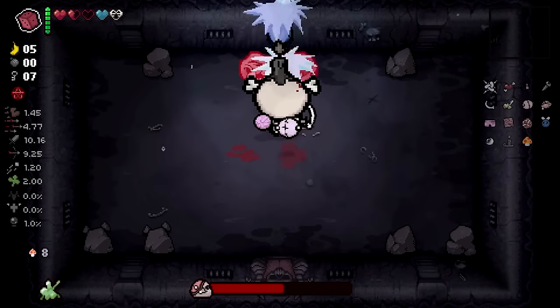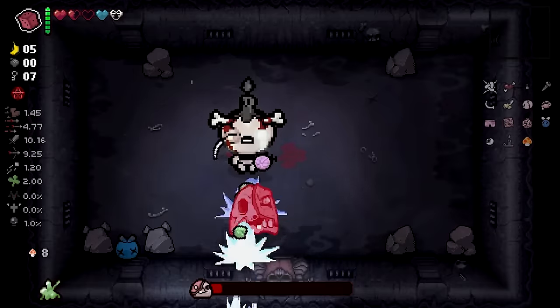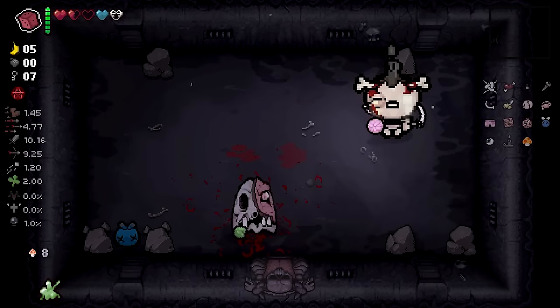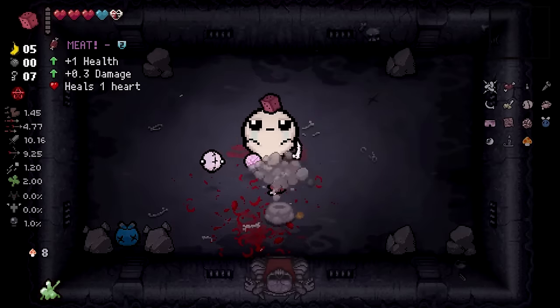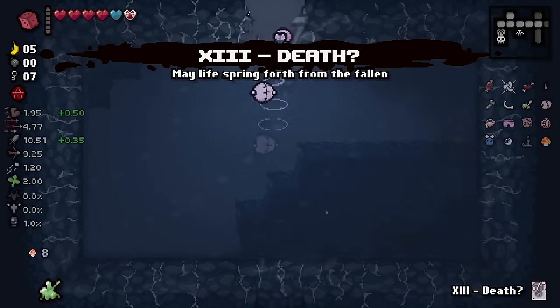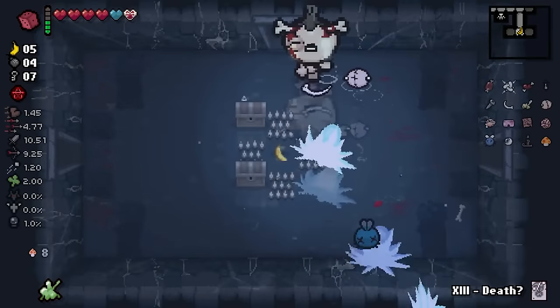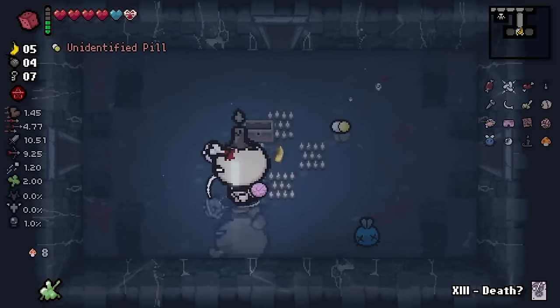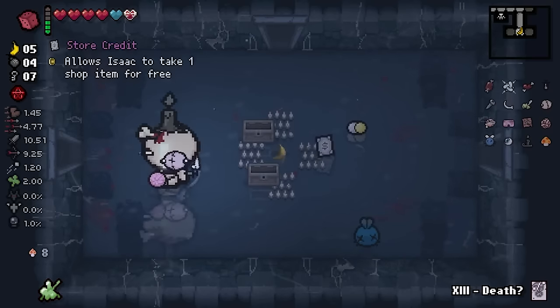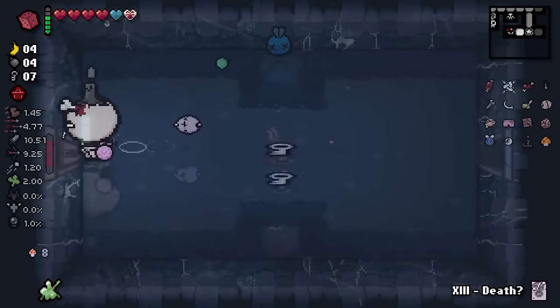Wait, why didn't my Camo Undies work? I wasn't firing when I got in here — I waited. What the heck? That's crazy talk. I don't need that. That's damage I guess. I don't really need the HP up to be honest. Alright, let's go find our item room. Plus if we get 15 mushrooms — Rock Bottom Camo Undies. Oh boy, we'll be cooking!